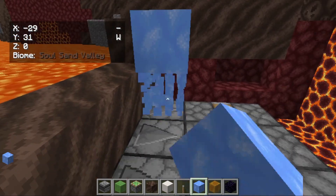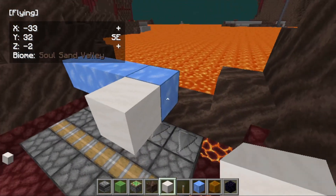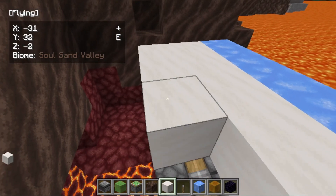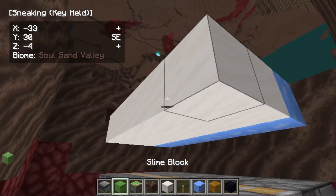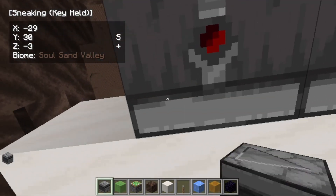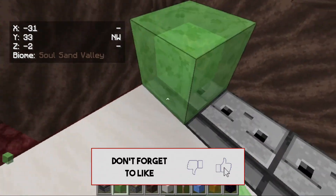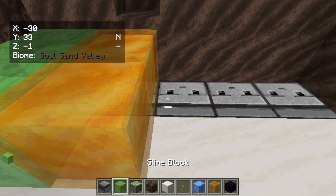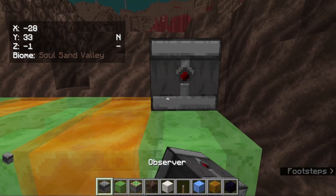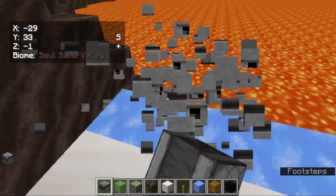Place the slabs here, and then behind them place smooth quartz. Then place observers behind it facing down just like this. Then place two slime blocks, two honey blocks, two slime blocks, two honey blocks, two slime blocks. Then place one observer here, one observer here, one observer here, and one observer here.